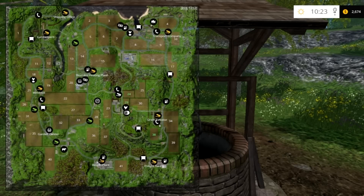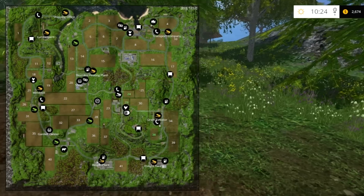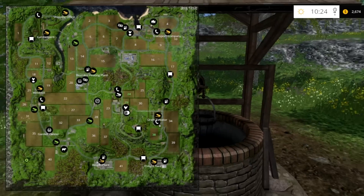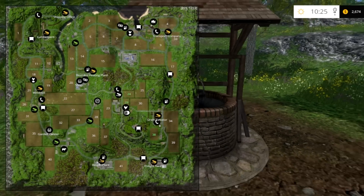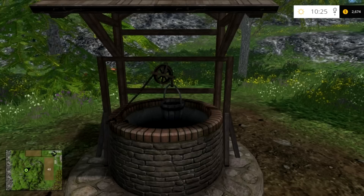So that should be everything. Just get 10 coins anywhere you can find them, or the 10 that I showed you — it doesn't matter. Then it'll show you on the map where the rest of them are. Collect them in any order you want. You don't have to get this coin last; I just chose to because it's next to the well. Once you collect your last coin, all you have to do is walk up to this well and there's your reward.